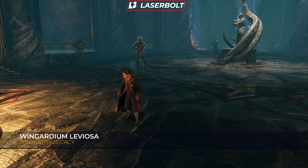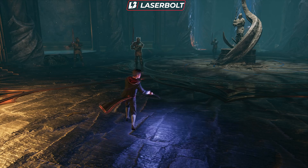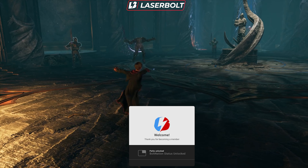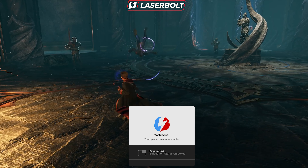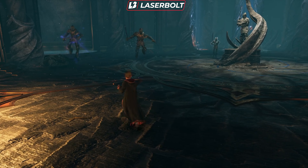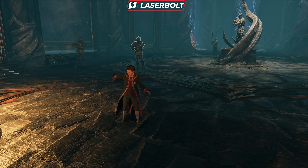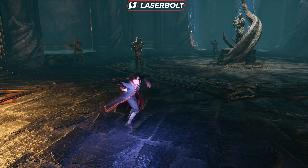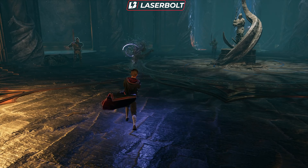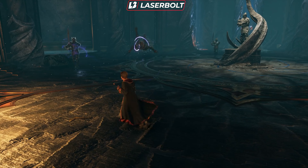Wingardium Leviosa is a spell you're pretty familiar with from the movies. It gives the user the ability to lift, suspend, and move objects through the air — one of the core spells for any witch or wizard. It can be used in combat, but I think it'll be heavily relied upon for exploration, since there are a lot of hidden paths and secrets. Being able to lift and suspend objects will be crucial, making this one of the most used spells in the game.